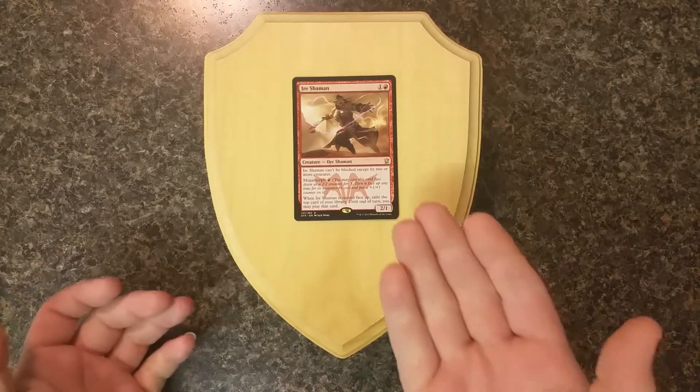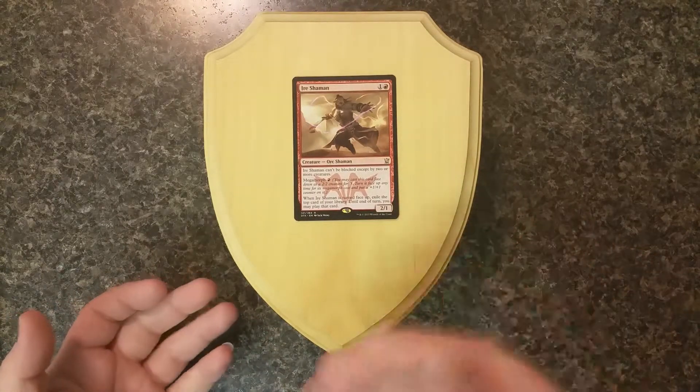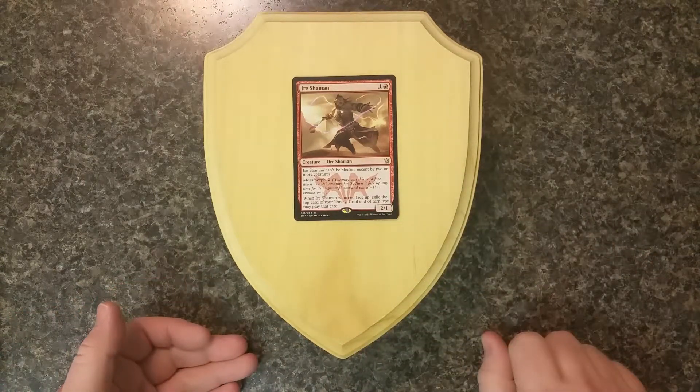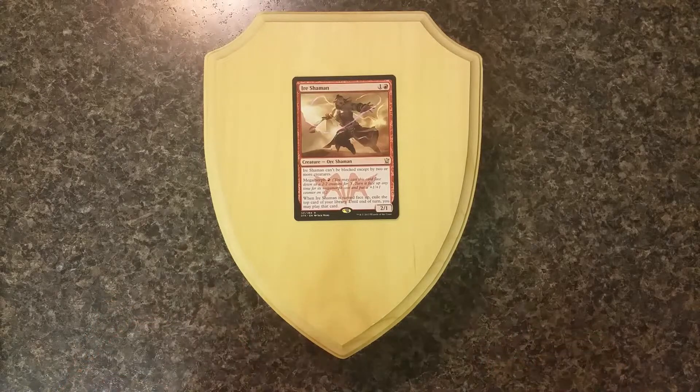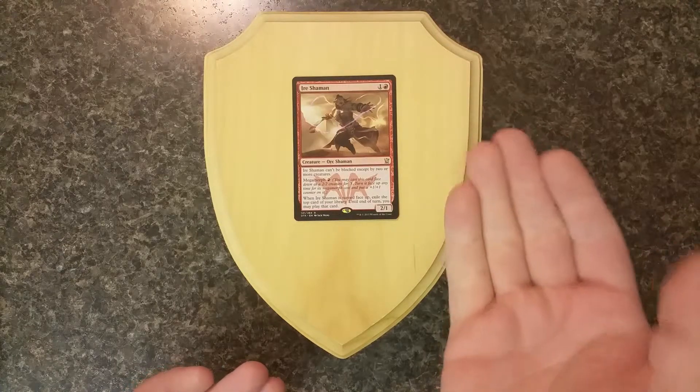And it has Megamorph, which means you can put it face-down for 3 colorless mana, then use its Megamorph cost to flip it face-up and put a +1/+1 counter on it. The other cool ability is when you turn it face-up, you exile the top card of your library, and until end of turn, you can play that card.